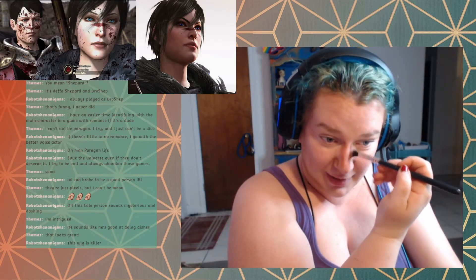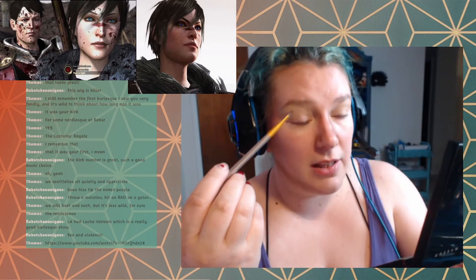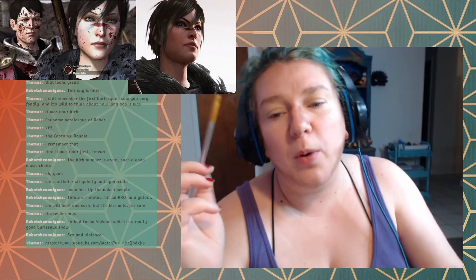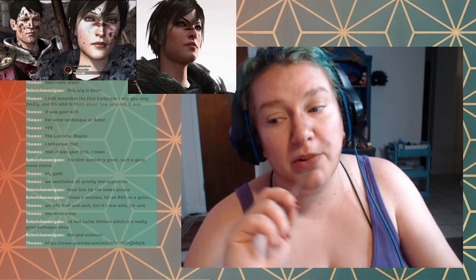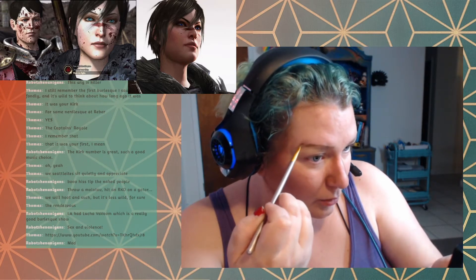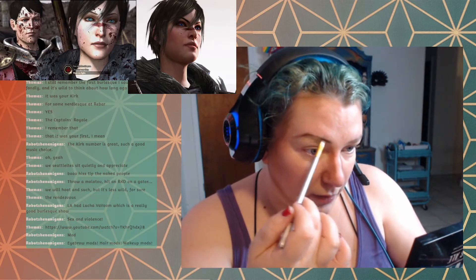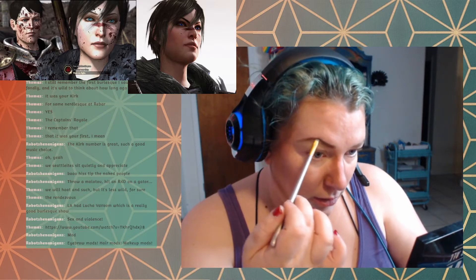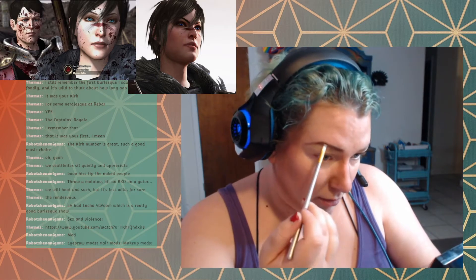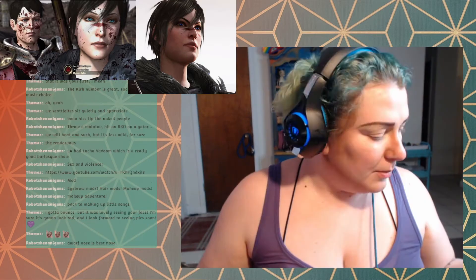So I like to just draw my eyebrows on with powder — straight up eyeshadow or brow powder — because every time I try to get fancy with a pencil it backfires massively. Hers are like a nice soft round line. Eyebrows are great in Dragon Age 2 but eyebrows are trash in Inquisition. When you're reshaping you just make a line of where you want the eyebrow to be — not necessarily where it is. She's got a little downward slope going on so we're gonna do a little of this action. Live your dreams: put your eyebrows where you want them, not where they are. Now I have eyebrow mods.